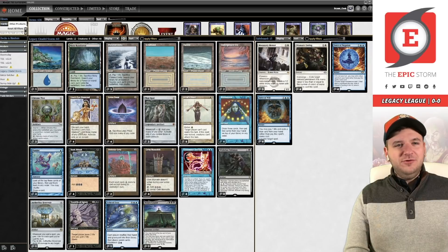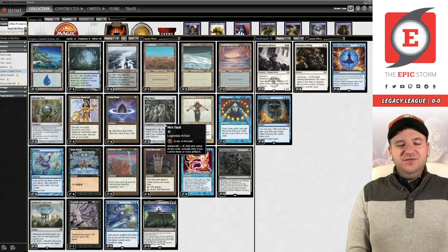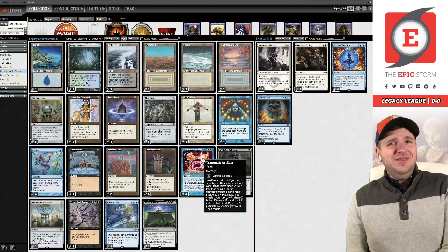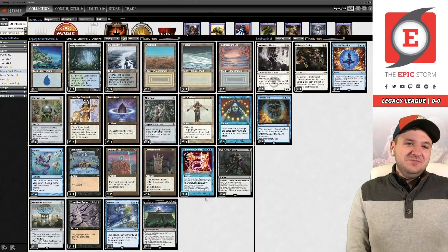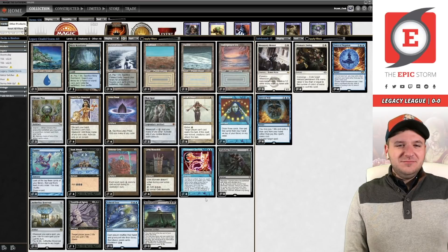When you look at the bones of this deck it's very similar to The Epic Storm — Alex mentioned the cantrips and protection spells. But we have Mox Opal, Lion's Eye Diamond, Wishclaw Talisman, Echo of Aeons. The big notable difference is the lack of Ad Nauseam; instead we have Bolas's Citadel powered by Transmute Artifact, an antiquity staple. Aetherflux Reservoir is our way of beating Veil of Summer while working with Transmute Artifact, which is kind of cute.